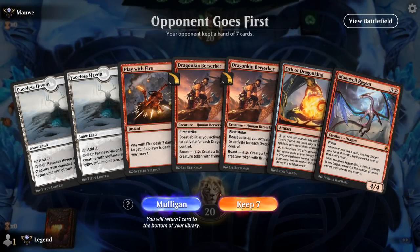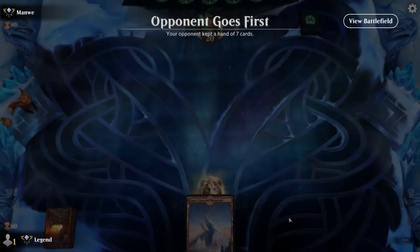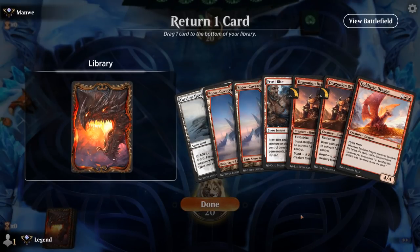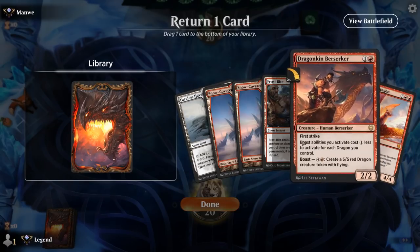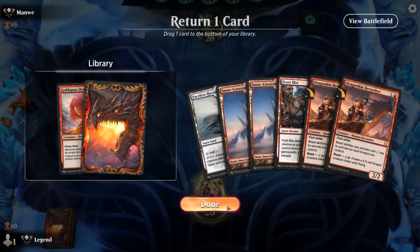We're on the draw but get one of those rare opening hands without red mana. The six-card hand is better. Do I bottom Goldspan and keep double Berserker? I think I might — if I get to five mana I could just Boast Berserker, and they're decent in multiples for defense. We've also got more expensive dragons we can topdeck.